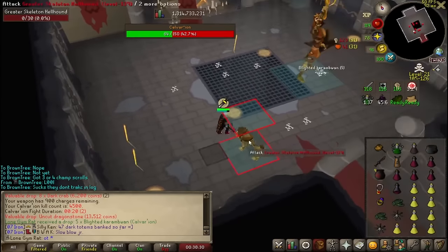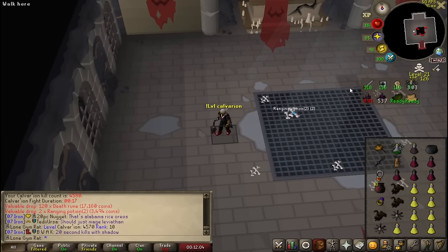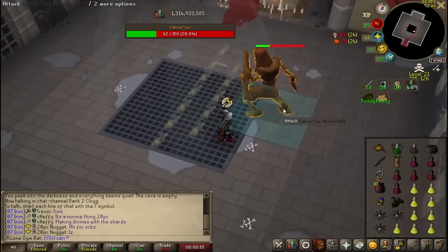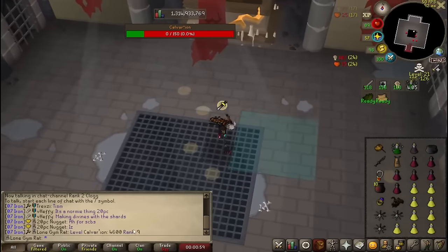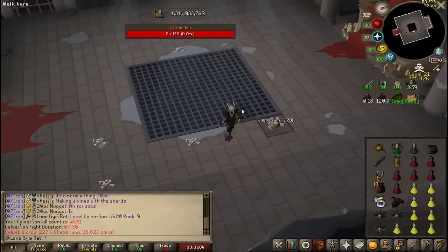It's 4500 Calvaryon. Oh, I just noticed — Calvaryon rank 10 boys! Let's go. That's 4600 Calvaryon. I just gained another rank — we're ranked nine. You know what that means? That means we're officially part of the top nine best PVMers in the game.